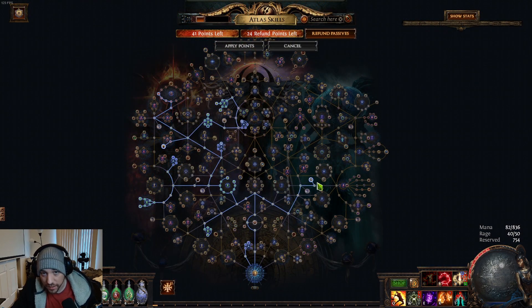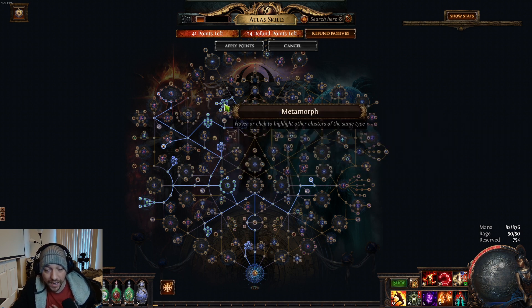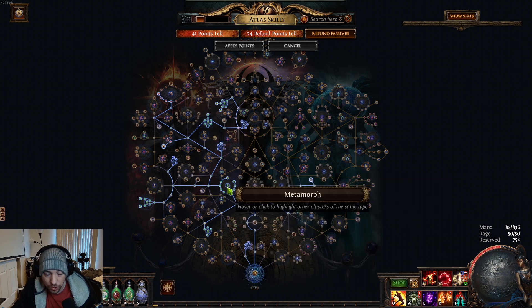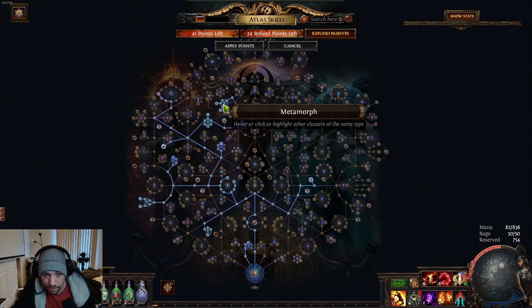With the atlas passive tree you'll notice a couple of things. One, I have 41 points left — that's because I don't want to use every available point, and it's not reasonable for a starting guide to have the entire atlas complete. Secondly, you'll notice I have all the nodes for metamorph, but in 3.23 metamorph is gone. The reason I put these points in is because these nodes are going to be changing to ultimatum.